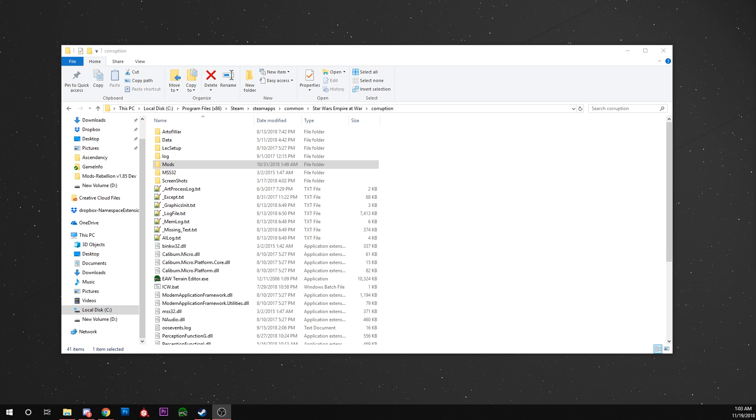Hey there and welcome to CoryLosers, where today we're going to be doing another quick Star Wars: Empire at War modding tutorial. This is a very simple one but it's requested quite a bit, so we're going to be looking at how to change the pop cap in tactical battles, specifically in space.